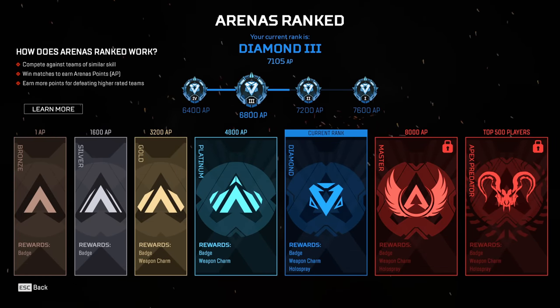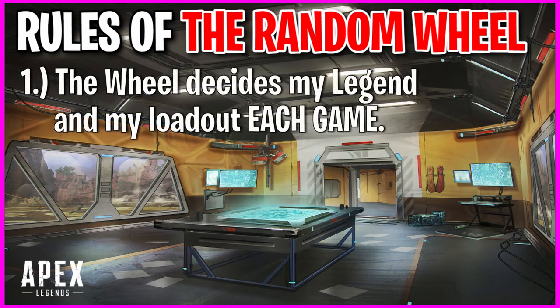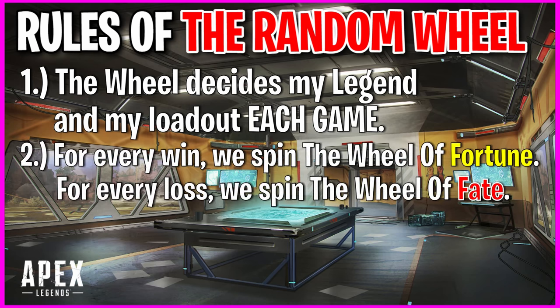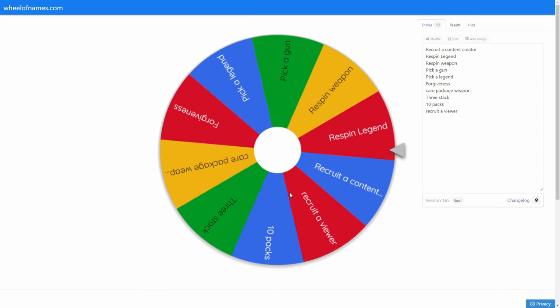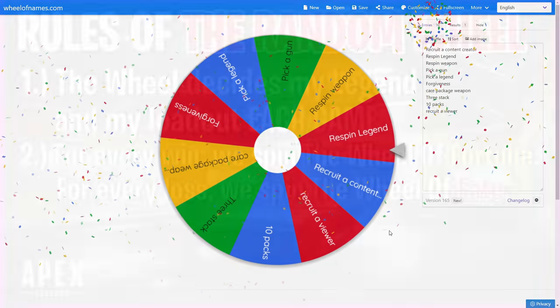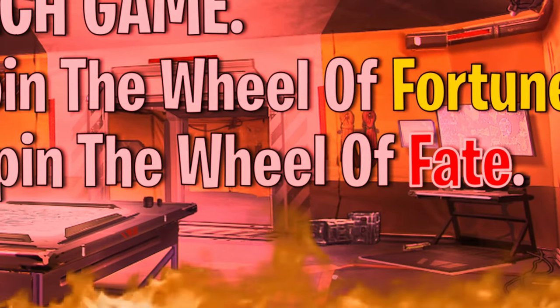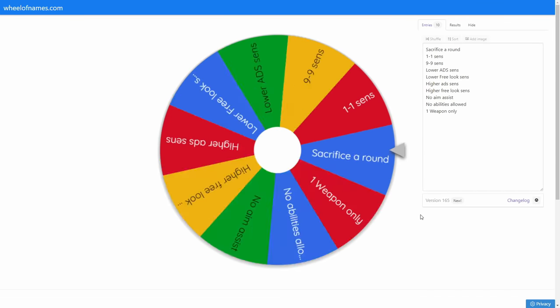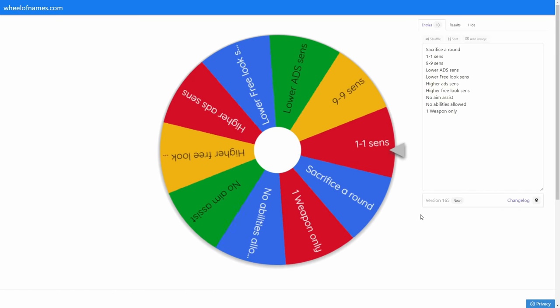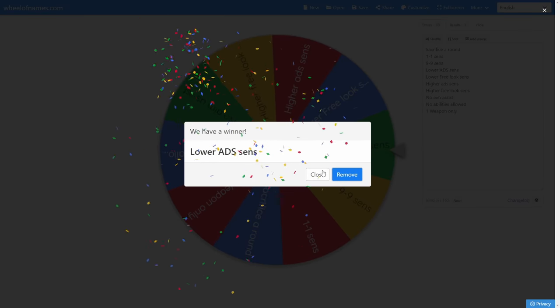The rules of the random wheel series are quite simple. For every game we play, the wheel will decide which legend we use and which loadout we use. For every time we win a game, we get to spin the wheel of fortune - a wheel full of all sorts of different rewards and benefits that can help us in the next match. However, if we lose a match, we have to spin the wheel of fate, which is pretty much the opposite - all sorts of forfeits, some worse than others, that will make it a lot harder to win the next game.